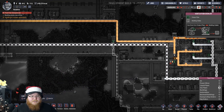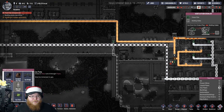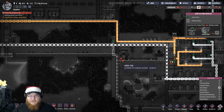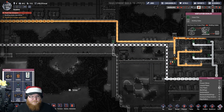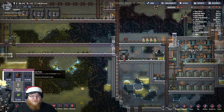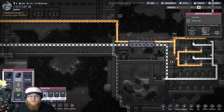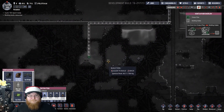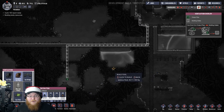Hook it up. Cancel that. Did I push the wrong one? Yeah, I pressed plumbing. Alright, so then we could just do that. Yeah, I think that'll work — I think that'll work.